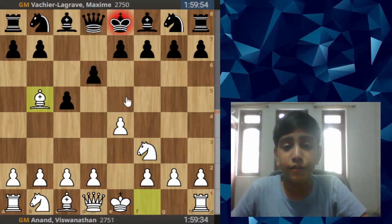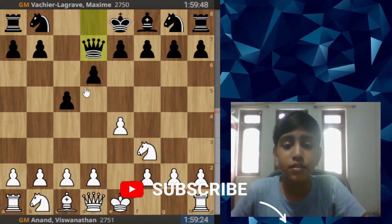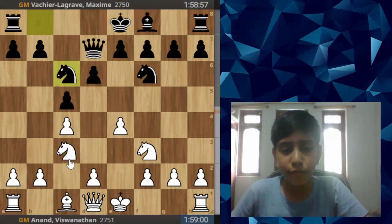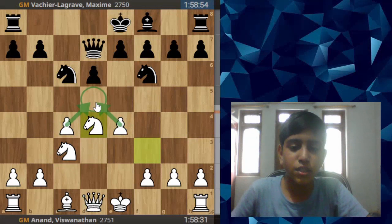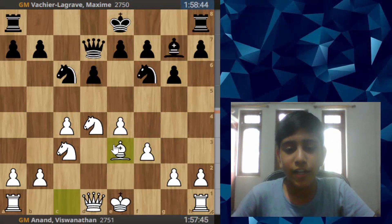Knight to f3, b6 and bishop b5 — here black has three options to defend this check but MBL goes for bishop to d7, and then there's the trade of the bishops. You can play d4 but Anand chooses c4, so later on he'll play d4, but now this pawn is on c4, so these two pawns control d5.